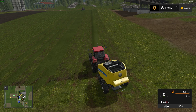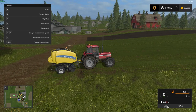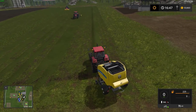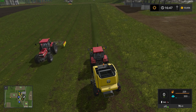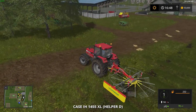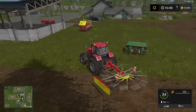What you need to do is lower the pickup, then turn it on with B, then just drive over the pile. You can see at the bottom right that the baler is filling. If you hear a sound, that means the baler is almost full.